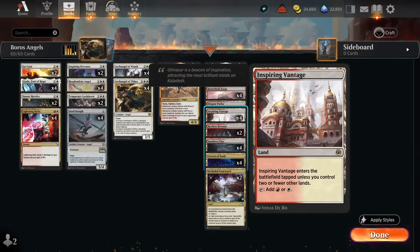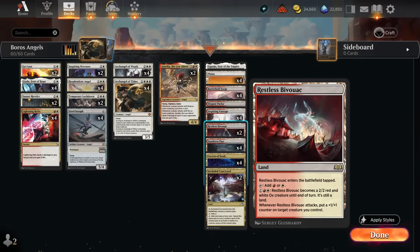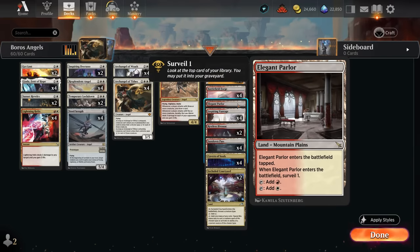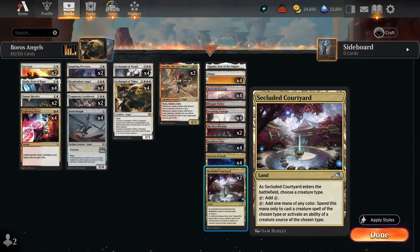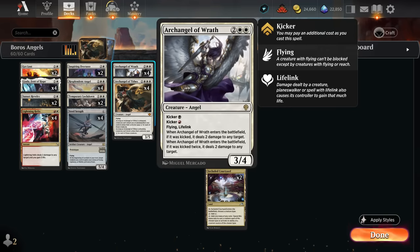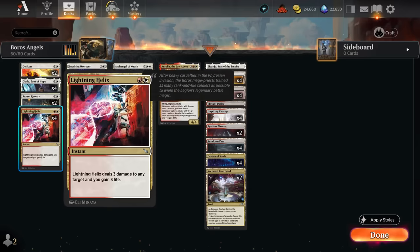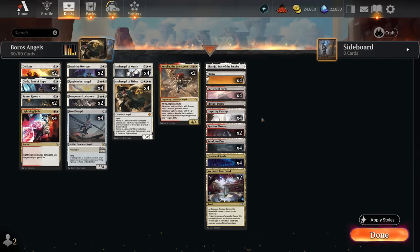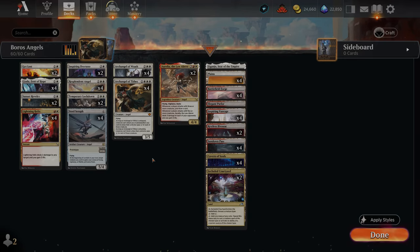The mana base includes four copies of Inspiring Vantage, Battlefield Forge, Sundown Pass, and Bivouac for an extra threat built into our lands, great against control. I like one copy of Parlor for early card selection since we have nothing on turn one anyway — playing a tapland and surveilling is good value. Cavern of Souls makes our Angels uncounterable, and Secluded Courtyard can produce black mana to doubly kick Archangel of Wrath. We have to be careful not to play too many, since we still need double white for Temporary Lockdown and red-white for Lightning Helix. We also have four Plains and Igancho, which can be channeled to remove something. That's the deck — let's jump into some games.